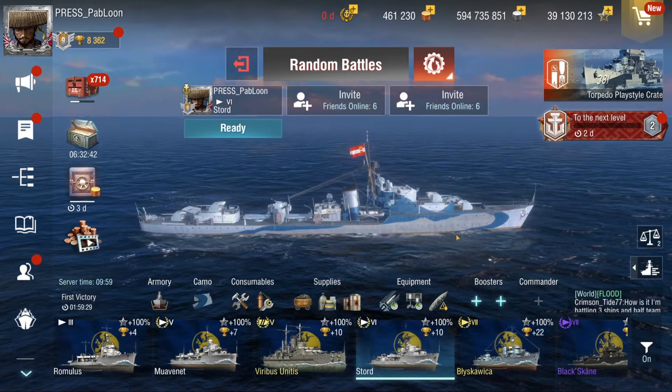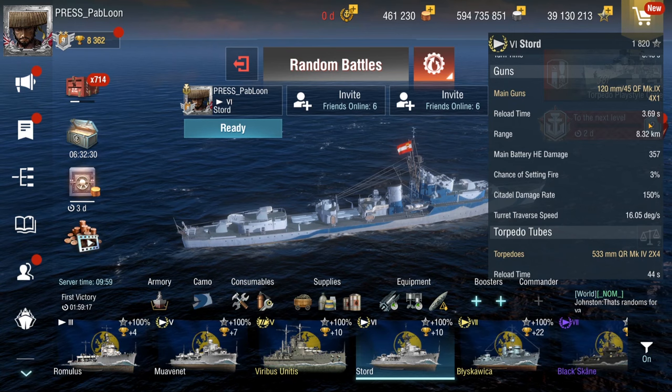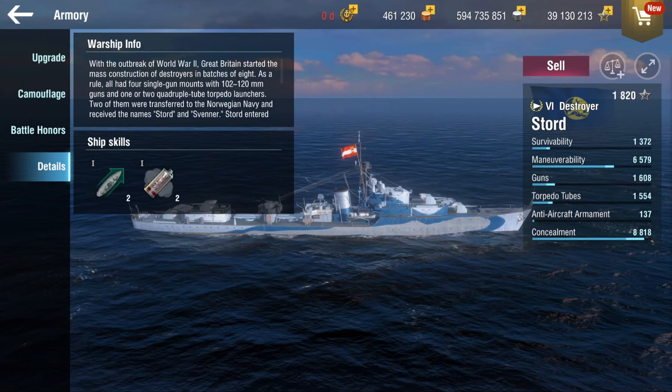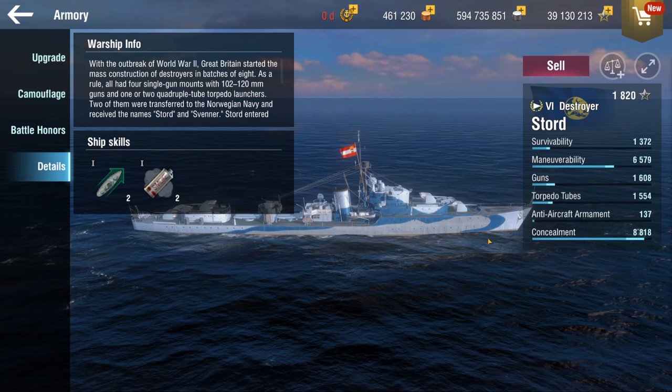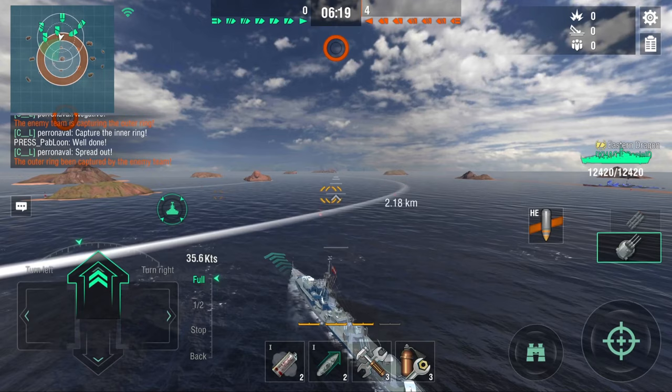Next up we have the Stored - the Norwegian ship we're getting - and this thing is good. This is a great little tier 6 DD. You finally have two torpedo launchers and the reload is a lot better, almost over one second down from the tier 5. You also get an extra smoke but other than that it's very much the same. I'm going to show you guys some gameplay to talk about this ship.